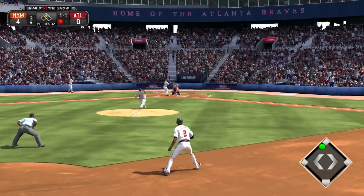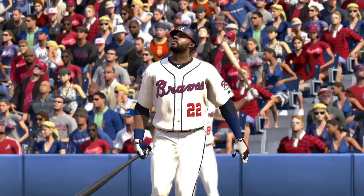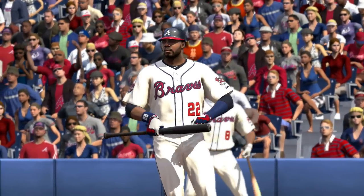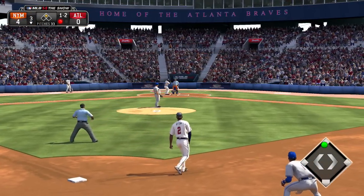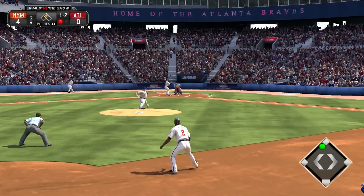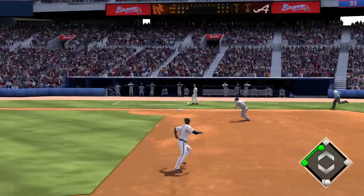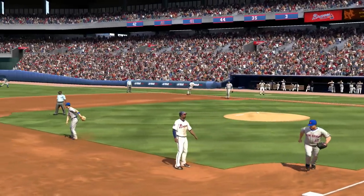One out. Line hard to the left side — foul. Upton with his lead. Now the pitch — ball hit sharply on the ground to third, and they'll just tag him here for the out.